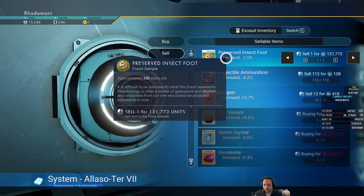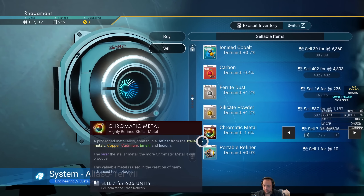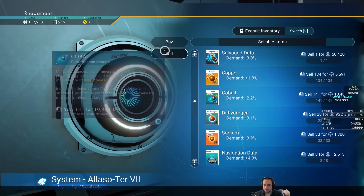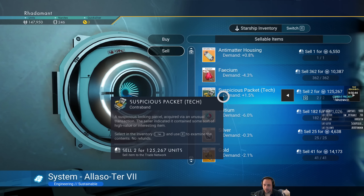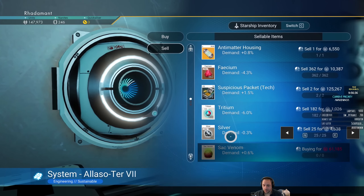I can sell the preserved insect foot for $130,000, which is not bad. I'm going to sell a lot of my silicate powder because I don't need two stacks of it. And here's the suspicious tech packets for $125,000 — you can see why I wanted to sell them. Also sell the silver and gold.